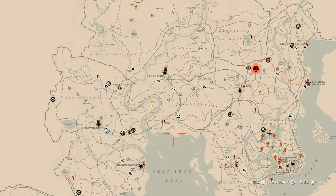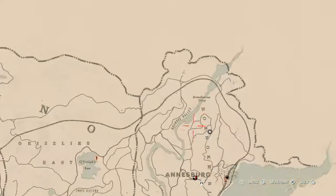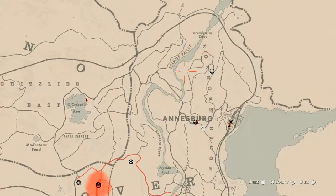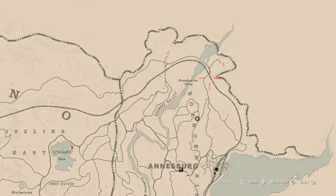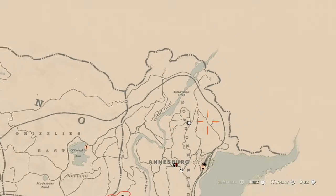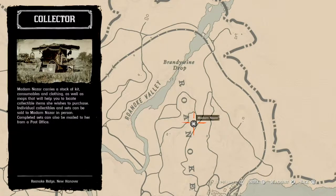Let's get to Madam Nazar's location. She's right up here in the Ansburg location, right around Roanoke Ridge near Brandywine Drop, Roanoke Valley, over here towards the top right of the map. She will be here until 2 a.m. Eastern Standard Time, New York time zone.